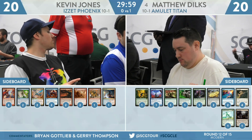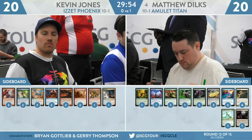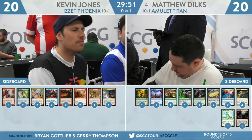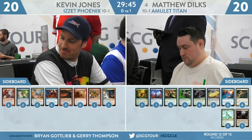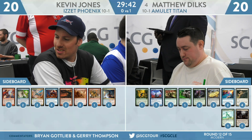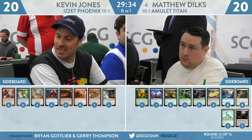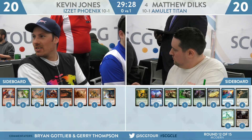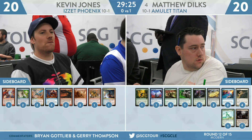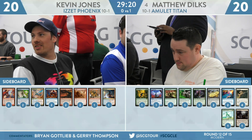You talked about how the second copy of Engineered Explosives would have been good — how many copies do you actually want? I think you can bring in another copy here; I don't think you want to go as far as three. You only really want three copies against decks going super wide. Amulet Titan is apt to slow down in this matchup — they're keeping the Hive Mine, they really like it here. You'll probably see a Pact of Negation enter as well, maybe trim some unnecessary lands. The Colony Garden probably won't appear — doesn't do a whole lot in this matchup.